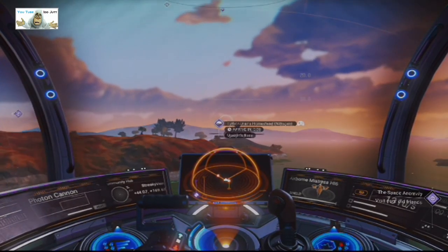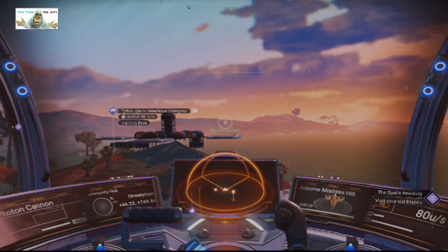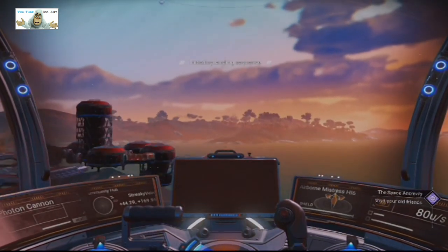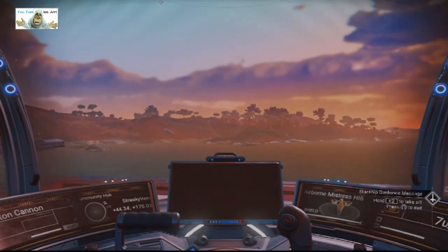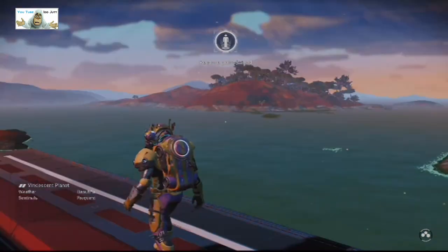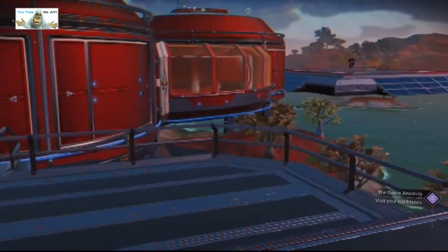Arriving at this particular base, it looks fairly... oh no, it's going to be one I'm going to get confused and lost in. Let's just get landed. Daylight's just arrived, so we'll have a quick look around now. I don't think there's much here. It looks mainly modular from what I could see a minute ago. The door's up and drawing in - we'll give it a few minutes to load.